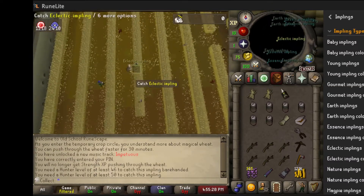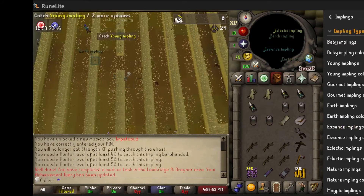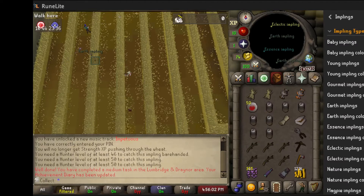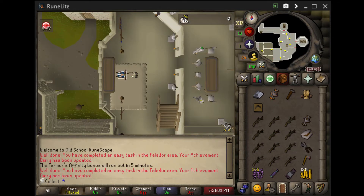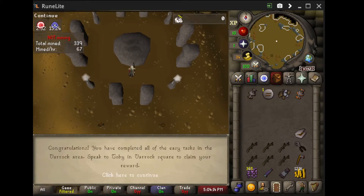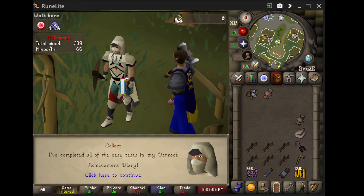This is some crazy RNG here as I'm obviously not getting lucky. But when it comes to catching my first Implings, I loot the first one and get the Earth Talisman, and loot the second one and get a Mind Talisman. So it looks like we are pretty much done here really quickly and have exactly what we need for the Varrock/Falador Diary. Here we are working through some of the Falador Diary items, making Earth Runes for Varrock. And that is the Varrock Diary completed.